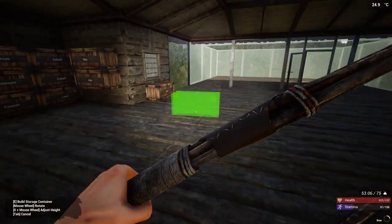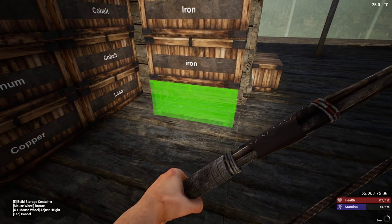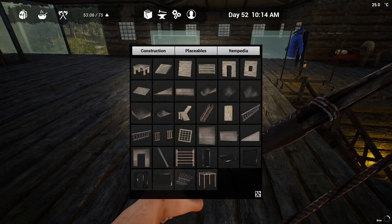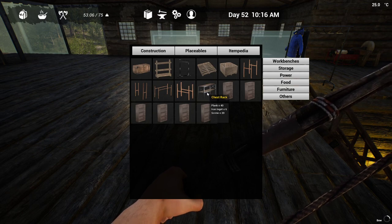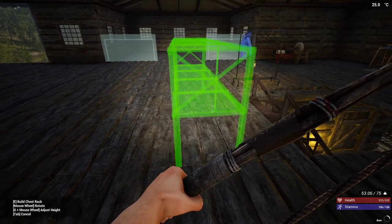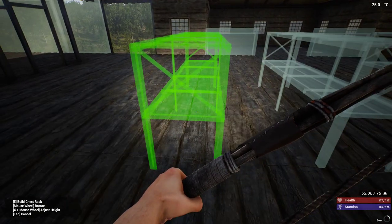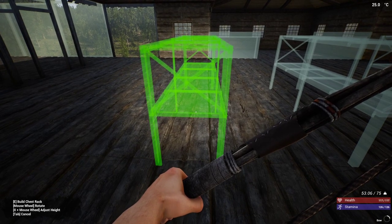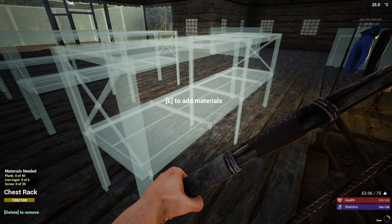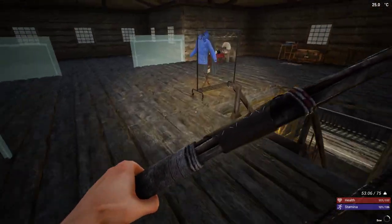Let's get this back underneath there. I don't like my boxes floating like that at all. Let's look at these storage racks — we need 40 planks for each one of these. Should we put them this way maybe? If I can get them lined up just right they will look okay. We'll need to — oh, that can't go there. We'll have to put it somewhere else after we build it.